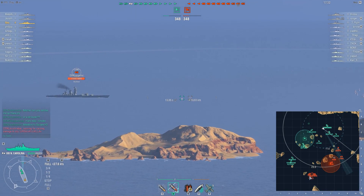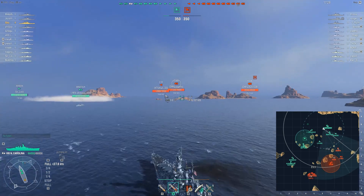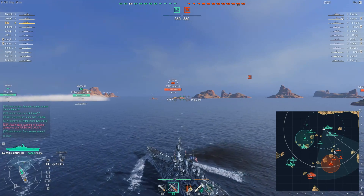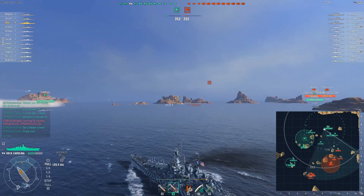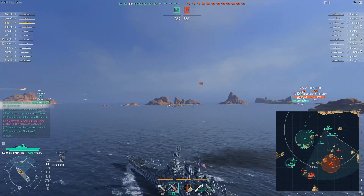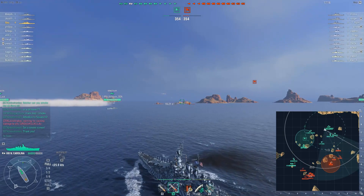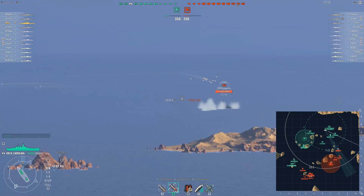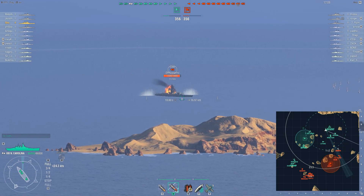Without paying attention to the map, we can see there is a Moskva, a Zao, and a Tirpitz spotted over there, so we're really just missing one more enemy battleship. Now Benson and Z-23 get spotted in front of us — that's two out of their three destroyers on our side of the map, so we might want to think about that. We're now moving up, trying to take advantage of our stealth. Check that out: 11.8km surface detectability range on this North Carolina.